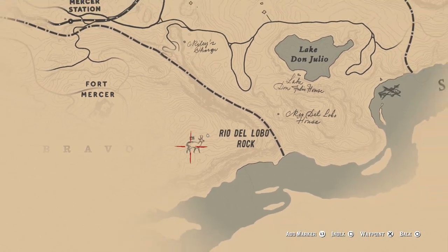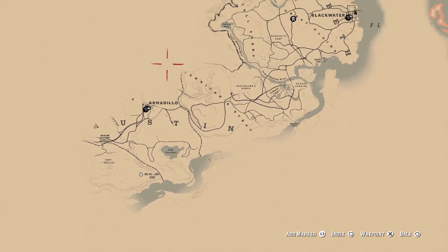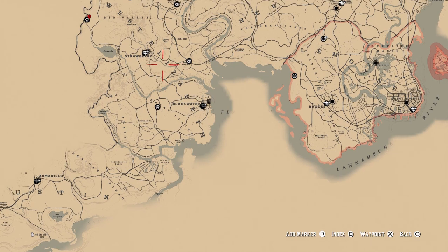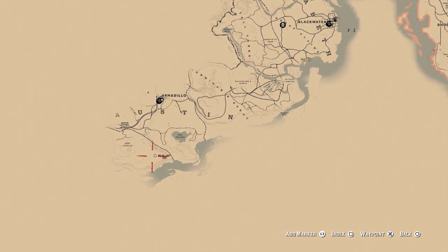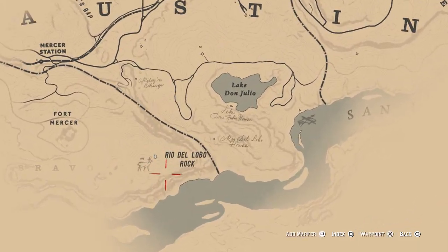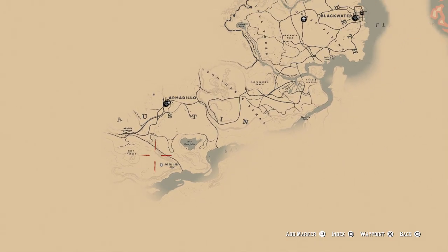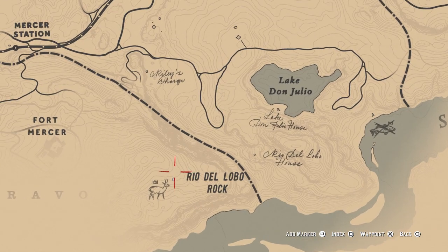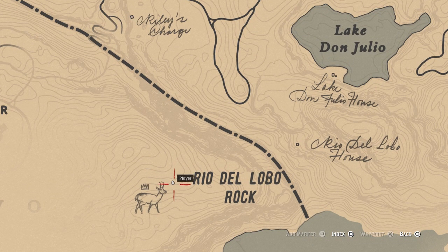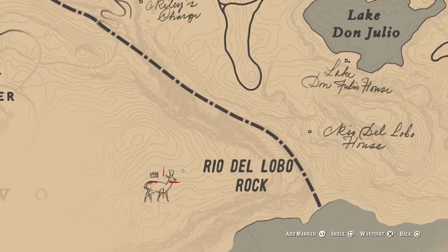Alright guys, the legendary pronghorn — simple and straightforward. Open up your map. The pronghorn is going to be in New Austin, located in between Rio Del Lobo Rock and Fort Mercer. It's going to be kind of near Lake Don Julio, so pull up to this location you see on the map. This is the exact spot you're going to want to head to find this legendary pronghorn.